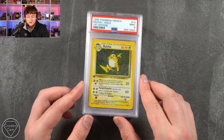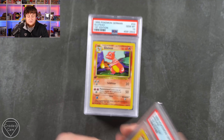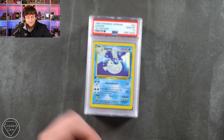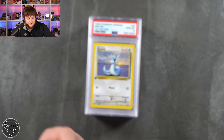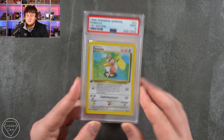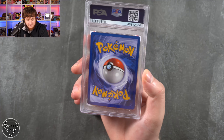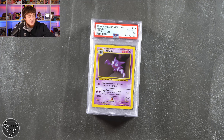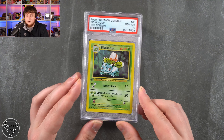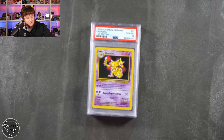Mint 9 on the Raichu first edition. We then have an Arcani — this is German first edition now. You can expect to see absolutely tons of it. We've got a Glutexo, a Dugong. I'm going to try my best with the pronunciations today. Lovely Dratini. I'd imagine all of these cards are packed fresh — the cards look incredibly fresh indeed. We then have a Gem Mint 10 Haunter, Gem Mint 10 Ivysaur, Gem Mint 10 Jynx. Beautiful, beautiful cards.